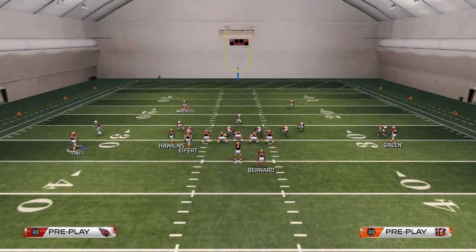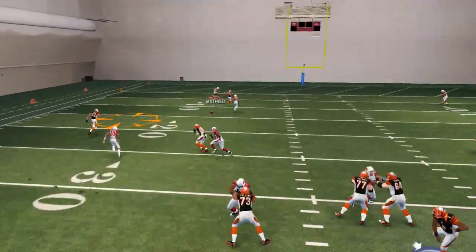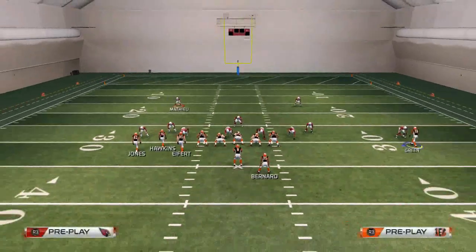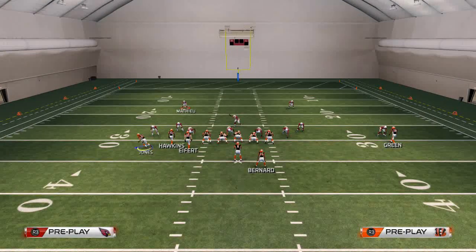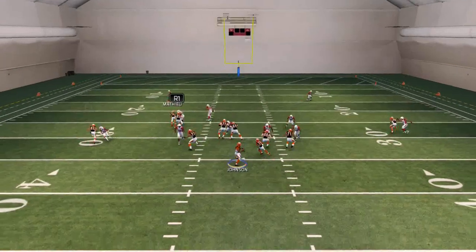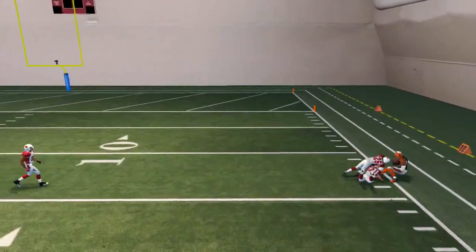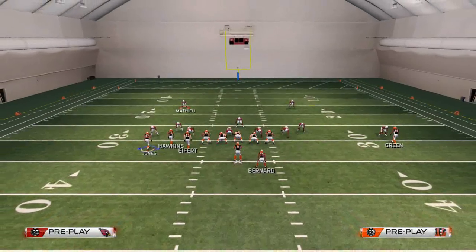On the left side, what we really like to do is motion Jones out and motion him back in two steps. Against two men under, we like to bullet pass that up — you see it's a pretty effective route against two men under, and that's one reason we really like this play. I like to only have one or two routes that beat two men under because I want to beat zone with my other routes.